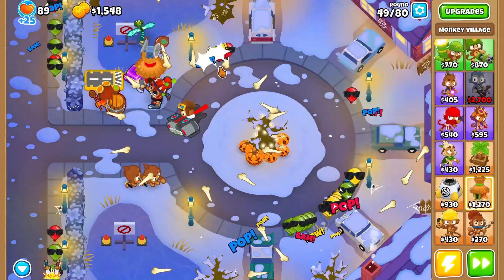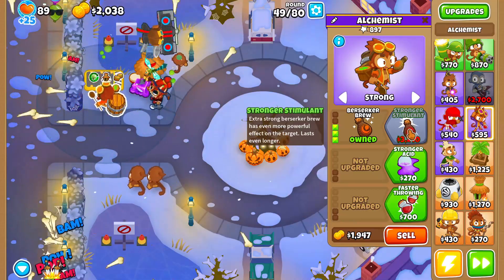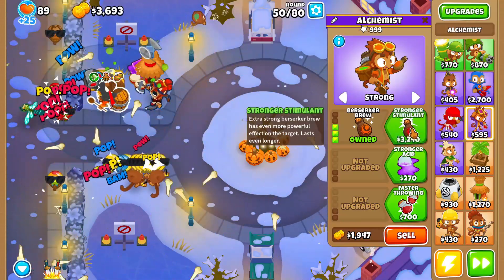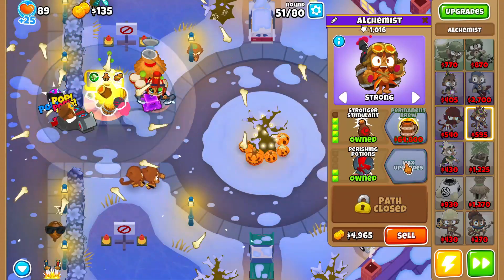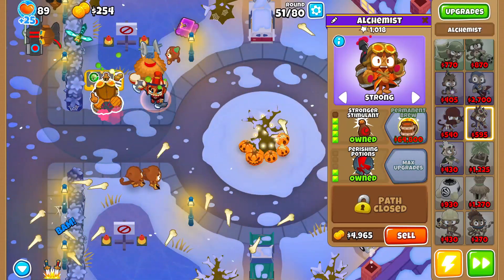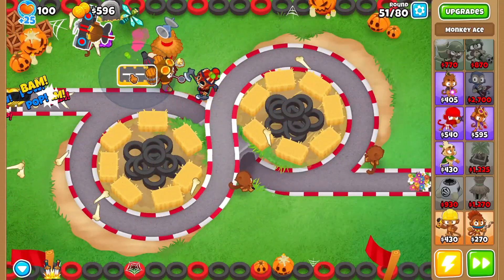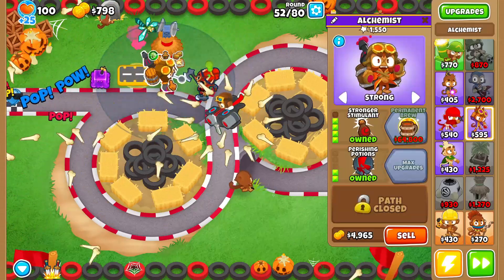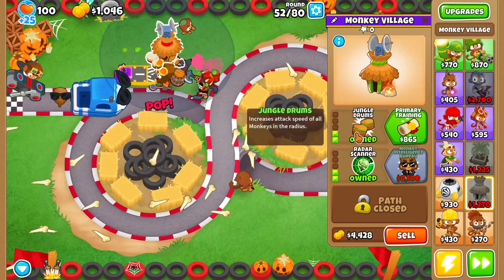Now that we have Jungle Drums, the next thing is to upgrade our Alchemist to Stronger Stimulant. By round 50 we have our Stronger Stimulant. After that, we'll go ahead and buy Perishing Potions as well, since we're not going to be placing too many towers within range of our Alchemist anyway.